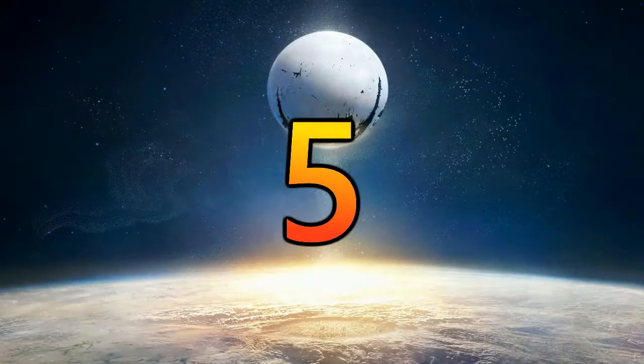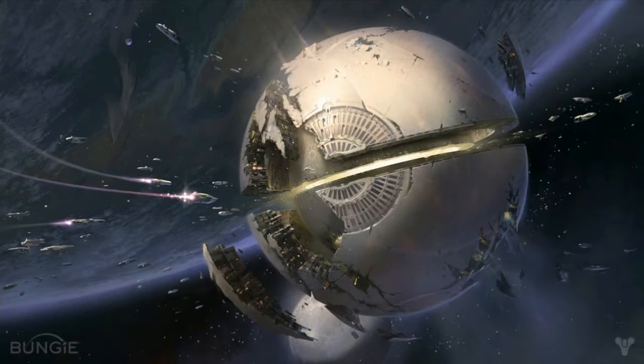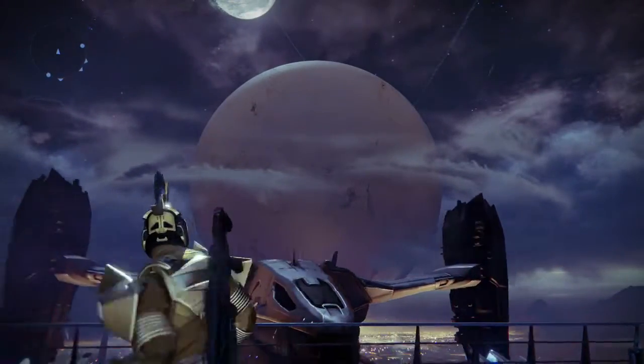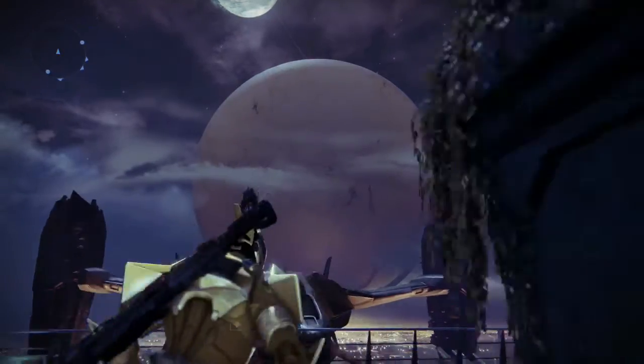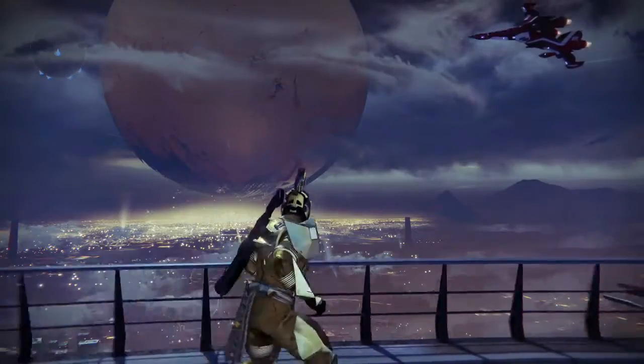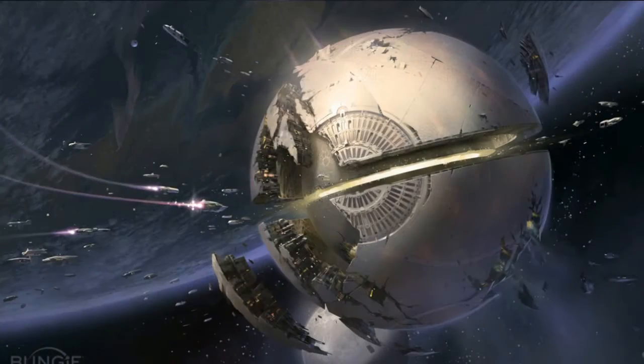In the number five slot I have a concept art of the early stages of the Traveler. Now obviously this really isn't even that close to what the Traveler looks like now, but it seems like this design was really pushing the idea of the Traveler being a giant machine. Within the story of Destiny we do hear it referred to as the Great Machine multiple times, but you can't really tell that by looking at it in game — it just kind of looks like a random ball that floats in space.